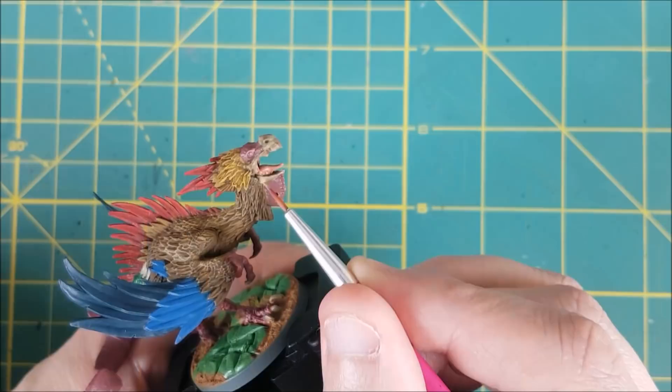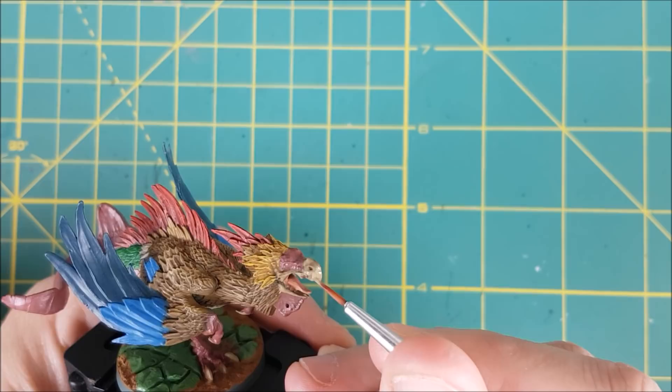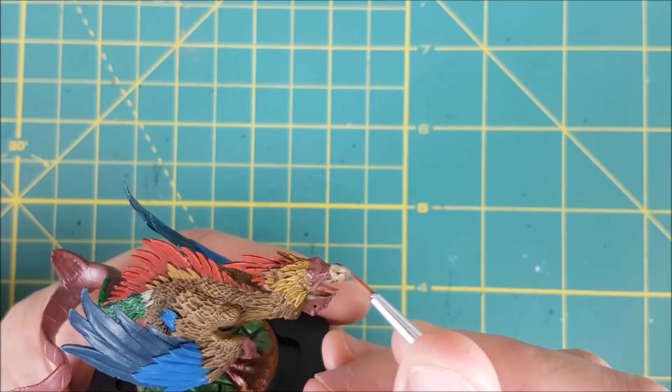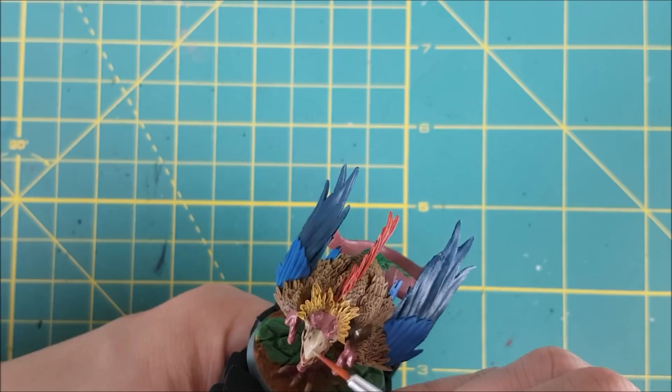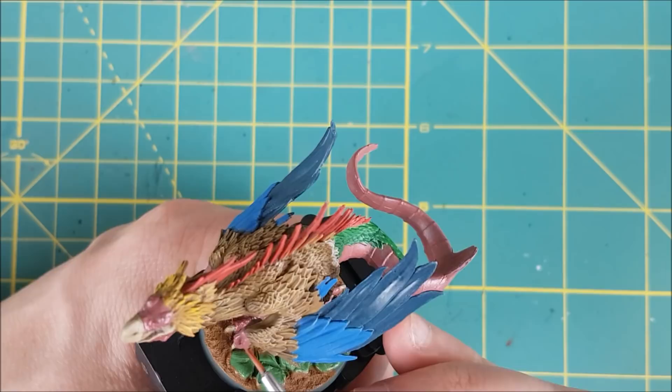Next I'm doing the beak with a reapplication of Zandri Dust, but I'm avoiding all the little holes and dents. Then I'm going to add a bit of white to this and do an edge highlight around the inside of the beak and along the snout. I'm also using the Zandri Dust and white mixture to highlight the top of each claw.